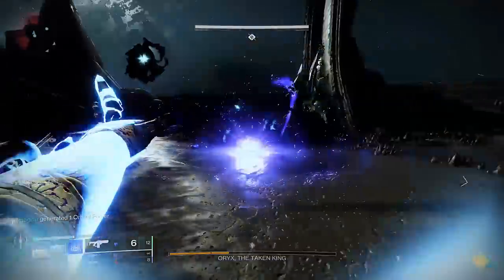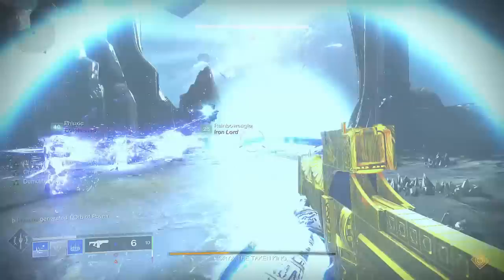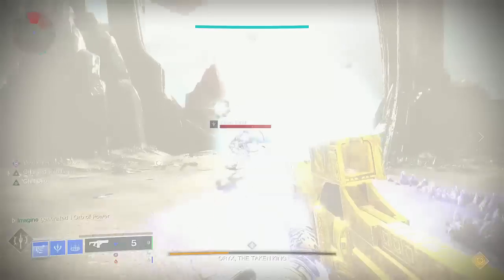This loop alone will allow you to easily have 6–8 turrets in high density areas, and it only gets better from there. I would highly recommend never throwing a grenade unless you have a stack of Charge with Light, at least when you're in stage 1. Later on, we'll talk about throwing grenades without stacks of Charge with Light, which is also called dry throwing.